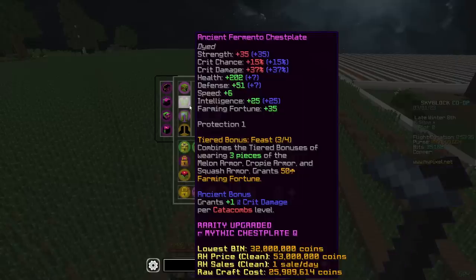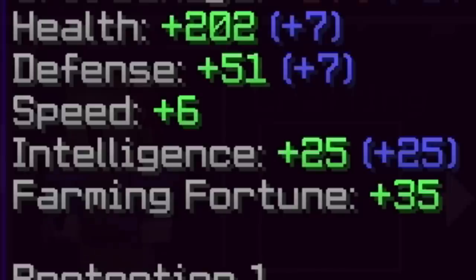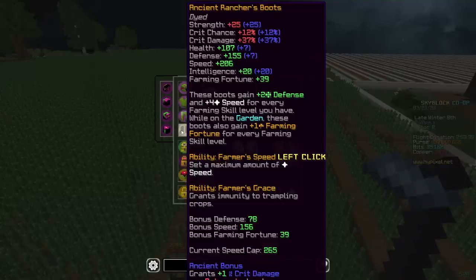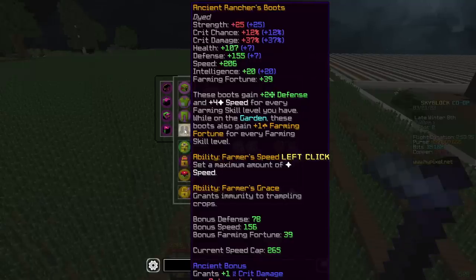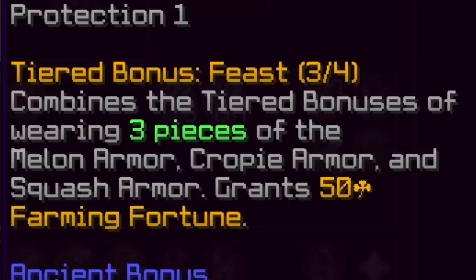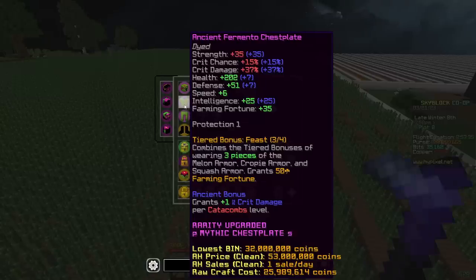I also forgot to read the stats and bonuses on the Fermento armor, so let's go through this. 35 strength — pretty sure that's from ancient — crit chance, crit damage, all from ancient. We also get 200 health, 51 defense, some nice speed and intelligence. And 35 farming fortune — my rancher's boots actually give me 39, which is crazy. Here's the part that makes Fermento really good: Tier bonus — Beast. Combines the tier bonuses of wearing three pieces of melon armor, crappie armor, and squash armor, and grants 50 farming fortune. Basically I'm able to drop crappie, squash, and Fermento drops, and I get an extra 50 farming fortune. It's absolutely insane.